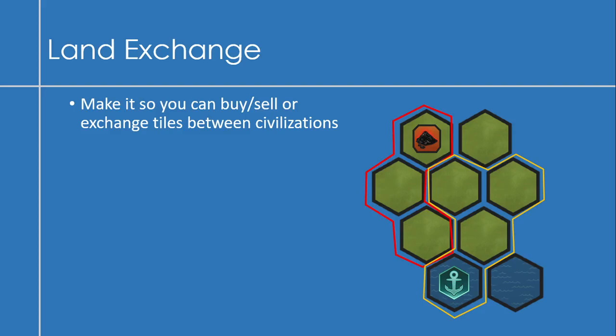Another idea is land exchange — being able to buy, sell, or exchange tiles between civilizations. Imagine the red player wants to reach the ocean and the gold player really needs a niter deposit. They could swap those tiles in a deal. That would be kind of neat.